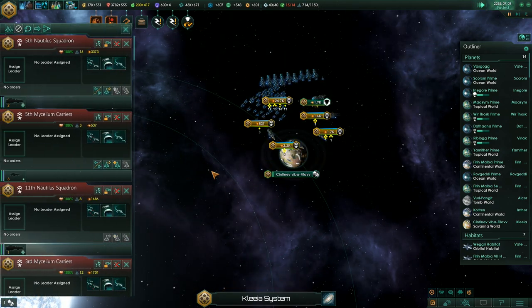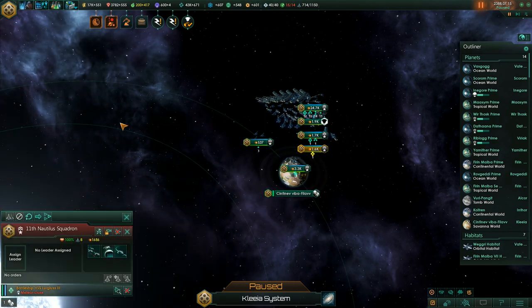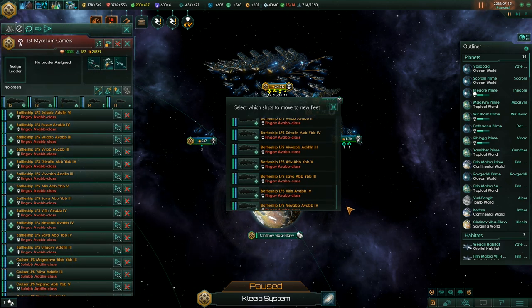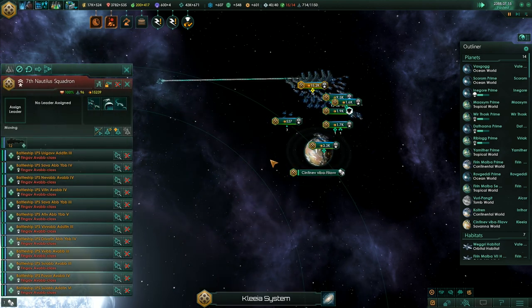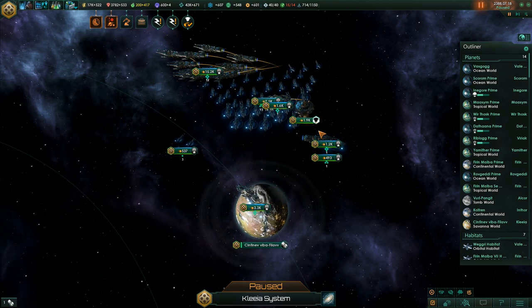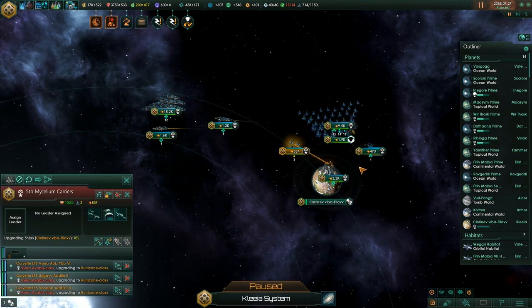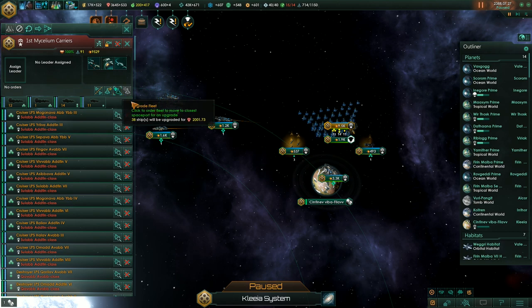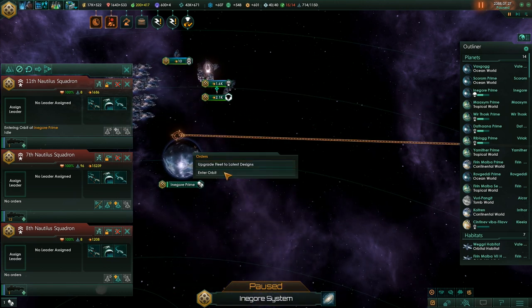Here are all the fleets - let's merge them. The vassal's ships also have outdated drives. Let's grab the battleships, create a new fleet, and give me the battleships - 12 battleships plus one more. We'll upgrade these guys too, mostly to give them jump drives. It's awkward when we can't merge them with any other fleet.